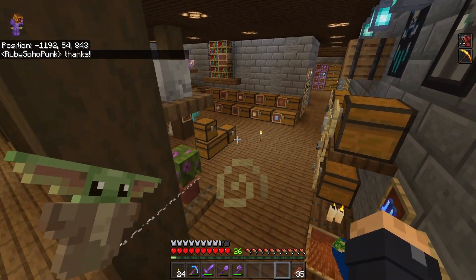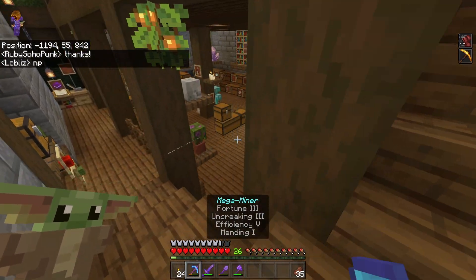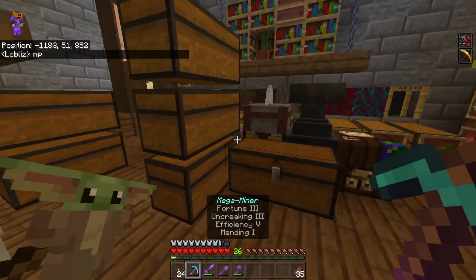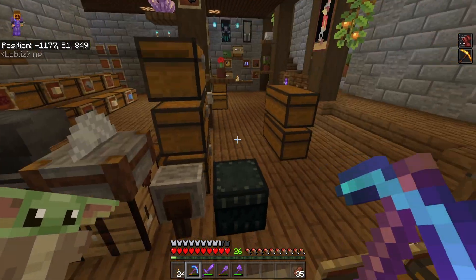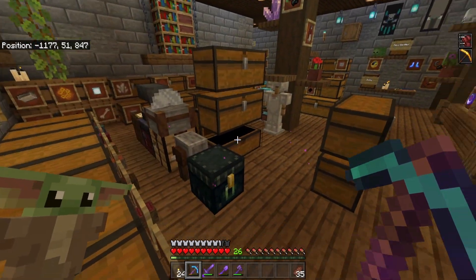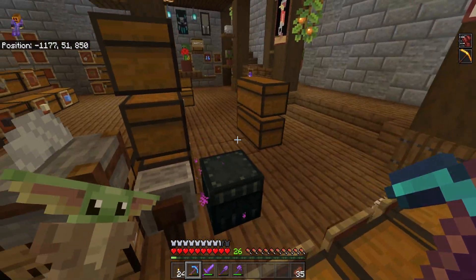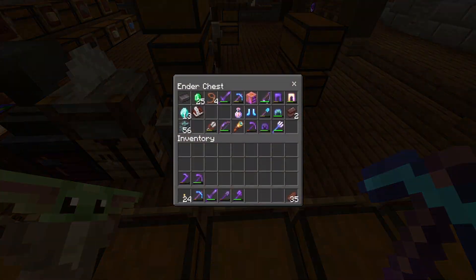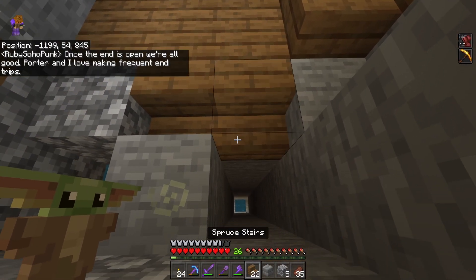Now, all of these chests are probably gonna be taken out, because it'll just be the big storage down below. So if we just grab some stairs — the reason I'm making a bigger storage room is I'm running out of space. Like, these two chests are just full of cobblestone, and I just want a big storage room. It's a mess up here right now. There's chests all over, and there's all kinds of workbenches, all kinds of stuff just everywhere.